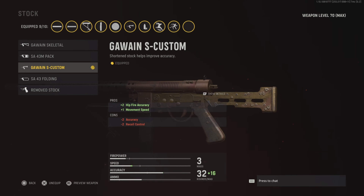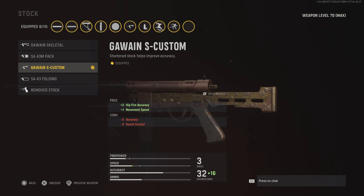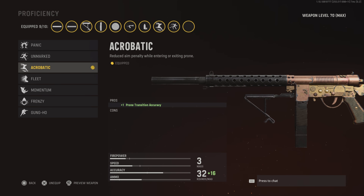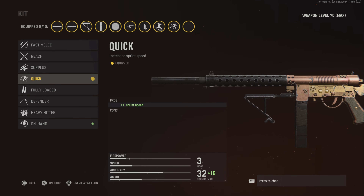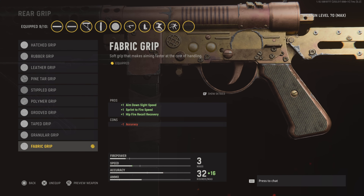For the stock, we were using the removed stock to increase speed last time. Now we're running this one — it still increases speed, just not as much, but you keep accuracy as well, so you've got hit-fire accuracy and movement speed. For the proficiency, we got acrobatic — that lets you prone-transition accurately; you can use that or one of the alternatives, it doesn't really matter. For the kit, we're using quick, which gives you sprint speed — you'll definitely need that if you're going to be running and gunning. For the rear grip, we got fabric, which gives you ADS speed, sprint-to-fire, and hit-fire recovery.